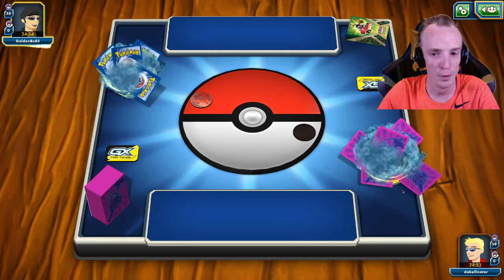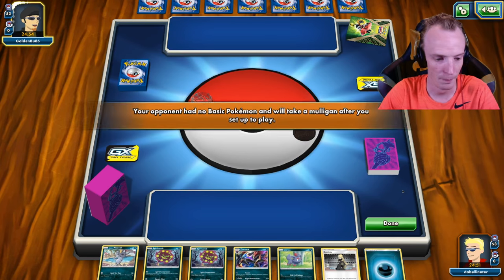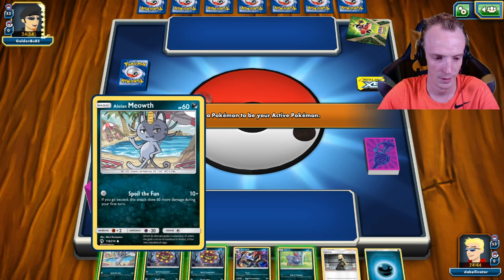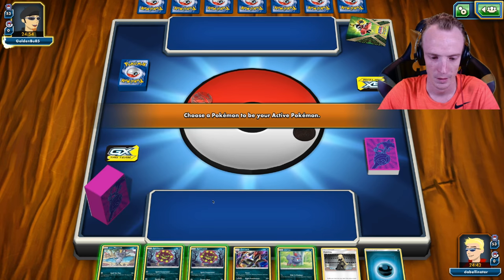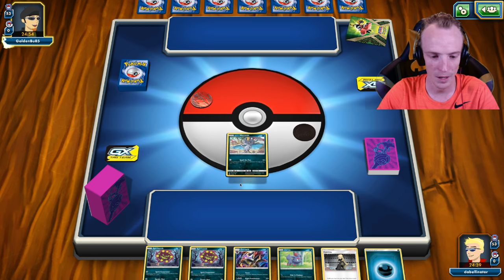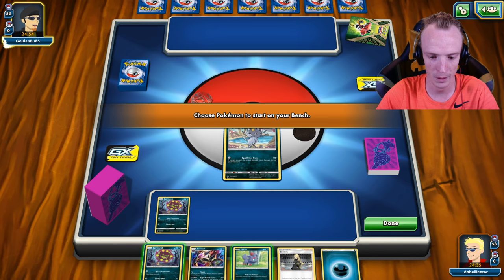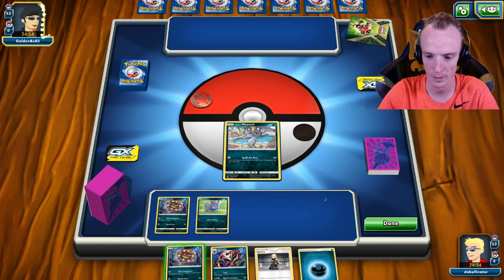Alright, there we go. Deck worked quite nicely there. Still confused about that — I need to go back and look at this footage because that didn't make sense to me. Hello Golden Boo, and welcome. Really need to take notice of whether I'm going first or second. We'll put a Spirit Tomb down — why not? And we'll put a Zorua down as well. Pretty happy with that.